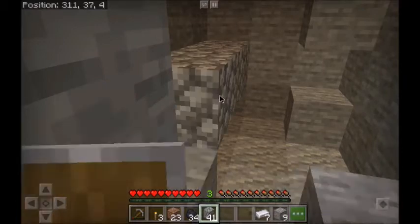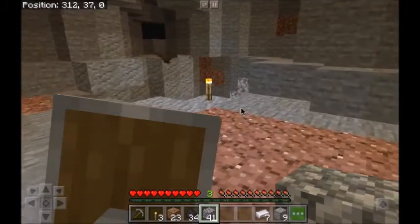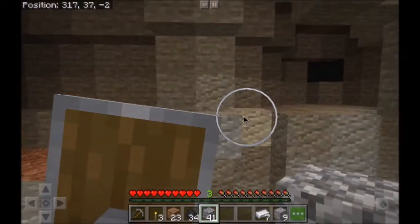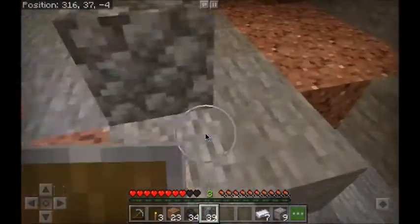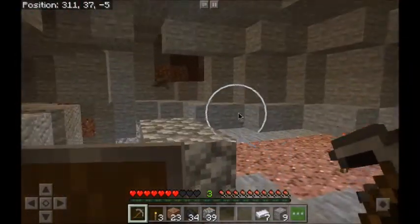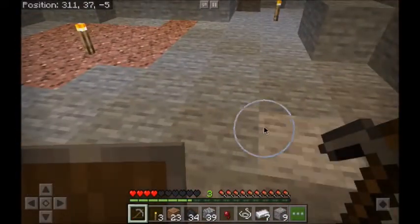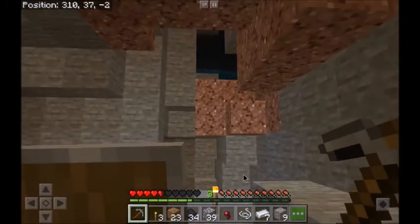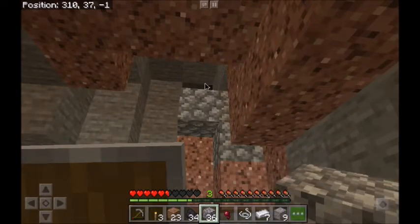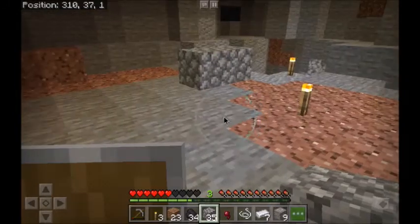That way nothing can sneak up behind us. We got a spot over there. Oh crap — I don't have a weapon! We're going to use a pickaxe because that's what I have. He must have come from up top there and I didn't see that spot. We're blocking this because that was just a little bit too close for comfort. At least we didn't die to a spider.